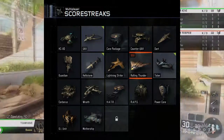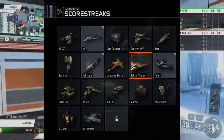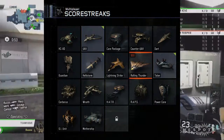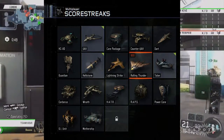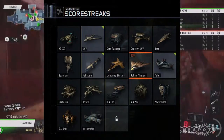RCXD, UAV, Care Package, Counter UAV, Dart, Guardian, Hellstorm, Lightning Strike, Rolling Thunder, Talon, Cerberus, Wrath, HATR, RAPS, Power Core, GI Unit, and Mothership. And one more that's locked that we don't know — probably going to be something good, maybe the Blackbird.